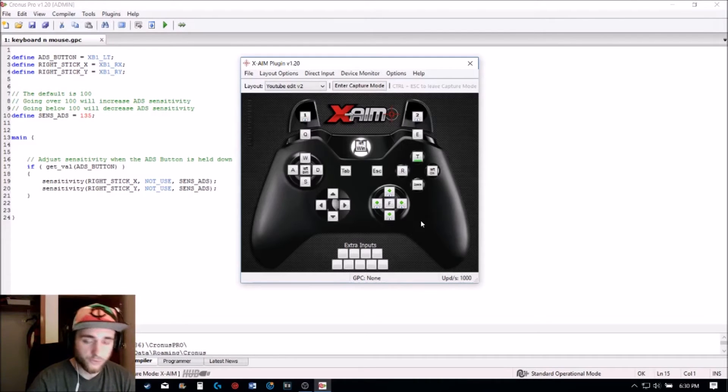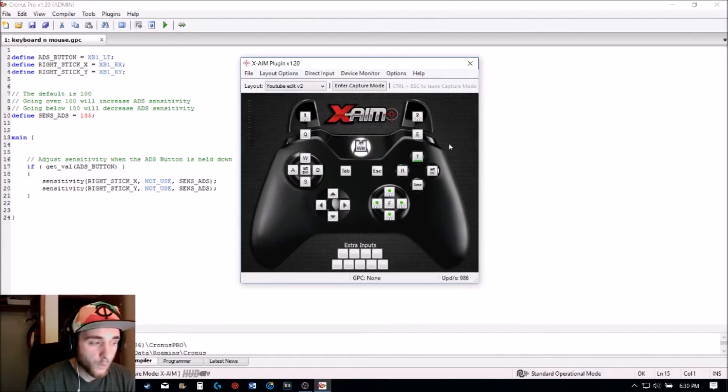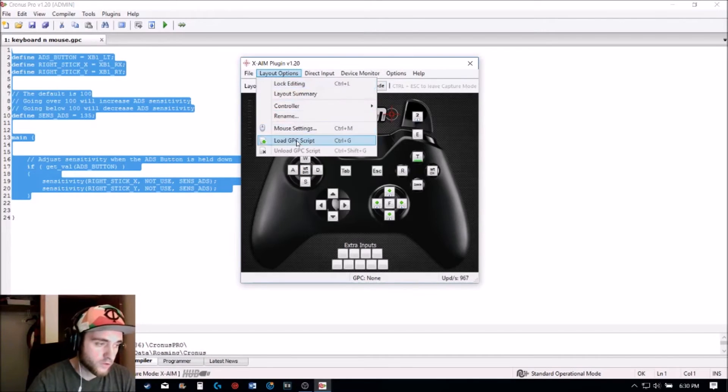Once you're done with that, go to Layout Options and click Load GPC Script. But before you do that, you must have the script loaded into your GPC compiler first — then click Load GPC Script.